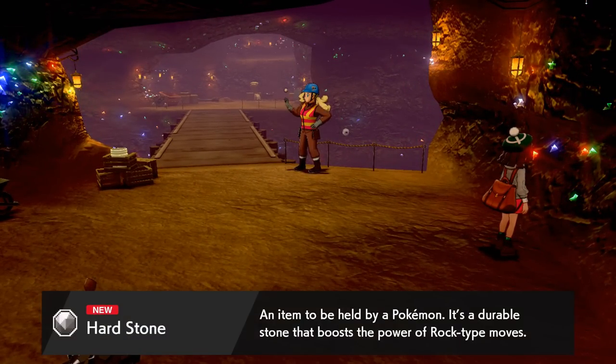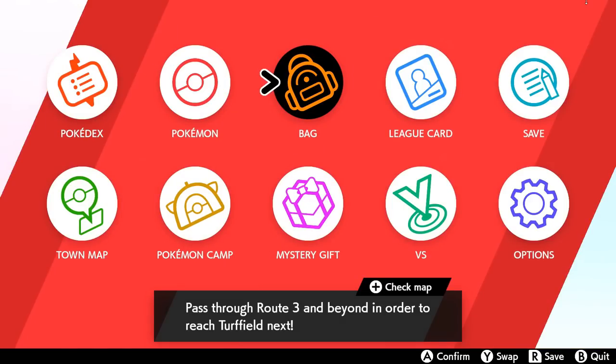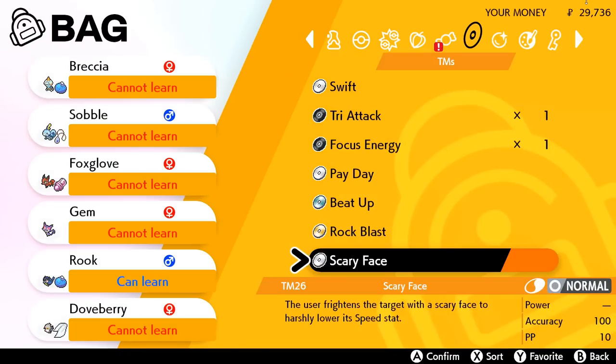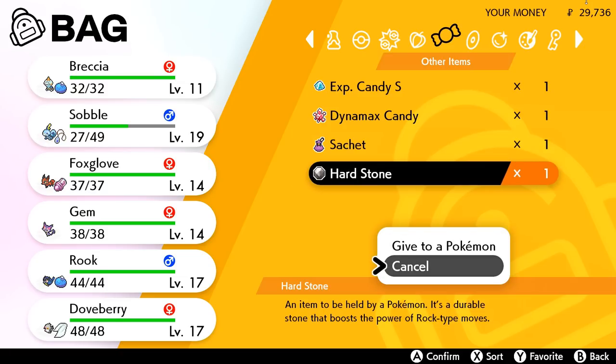A Heart Stone! An item to be held by a Pokémon — it's a durable stone that boosts the power of rock type moves. That's so cool because I think Gem actually has a rock type move. Yeah, I'm pretty sure Gem actually has a rock type move, so that might be perfect for her.